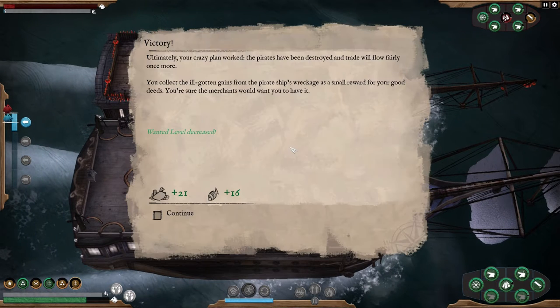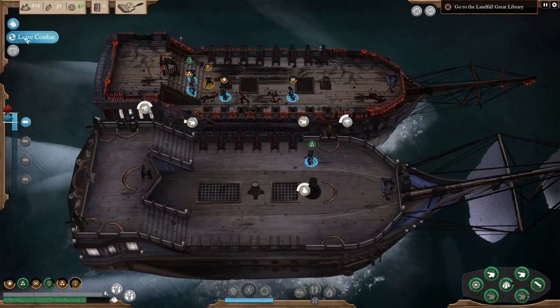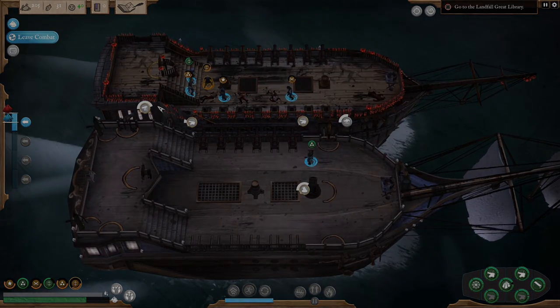We've taken the ship. Ultimately, your crazy plan works. The pirates have been destroyed and the trade will flow fairly once more. You collected the ill-gotten gains of the pirate ship, ship's records, and as a small reward for your good deeds, the merchants would want you to have it — plus 21 salvage, plus 16 supplies. Leave combat, let's get on out of here.